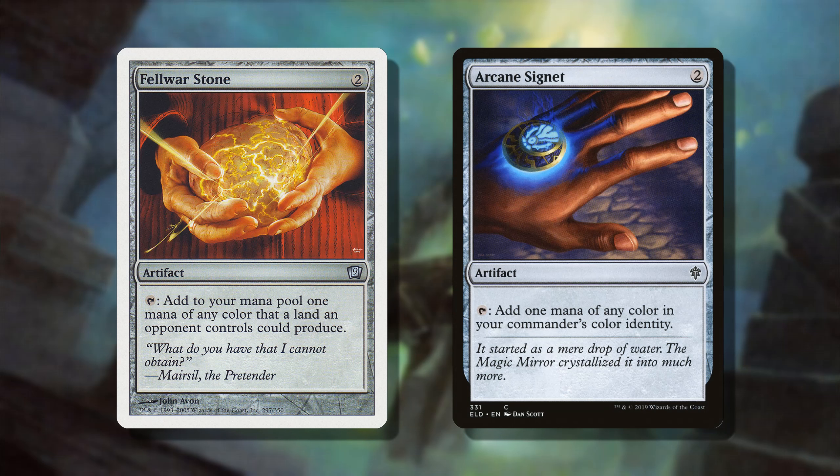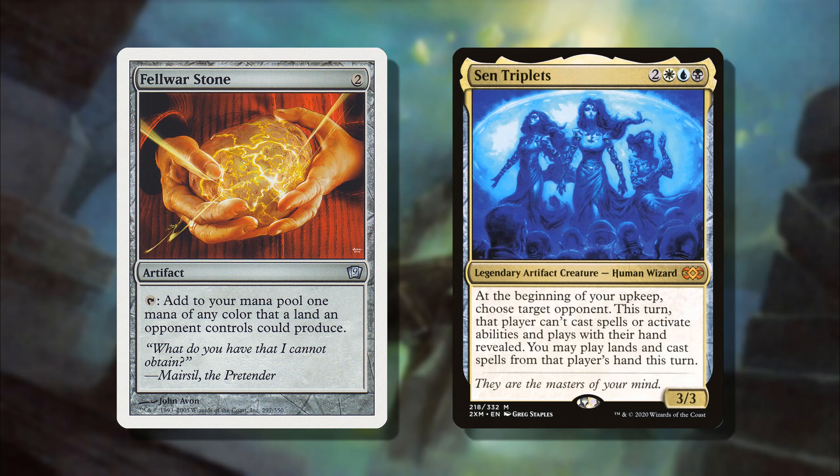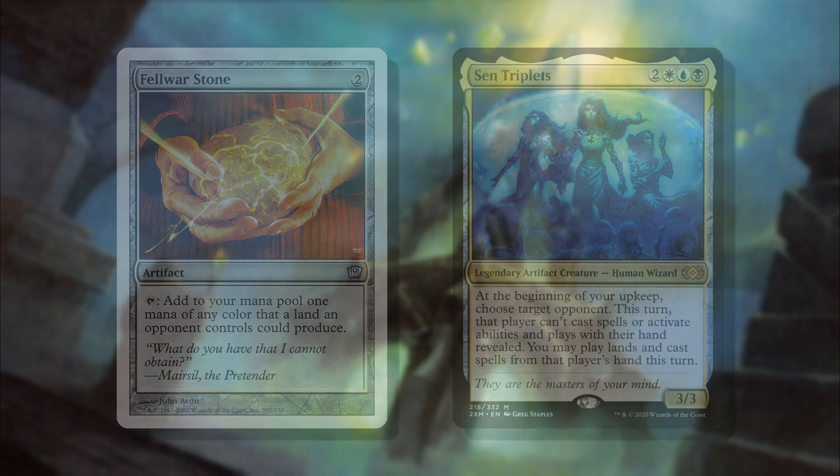And then number 6, we have two cards that I think are better than the Talismans and the Signets: Felwar Stone and Arcane Signet. Really just better because they can tap for more than two colors. Arcane Signet might seem like the better of the two because it can tap for whatever color of mana you need, but Felwar Stone can tap for mana outside of your commander's color identity — so keep that in mind. If you need to cast something that your opponents have and you're playing something like Kenrith, Felwar Stone can actually help you out. Definitely don't sleep on it and assume it's the weaker of the two.